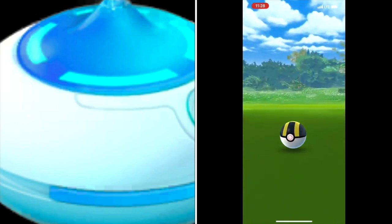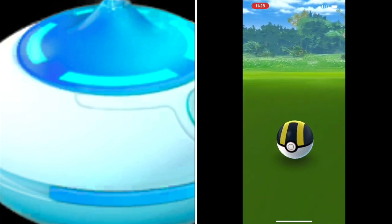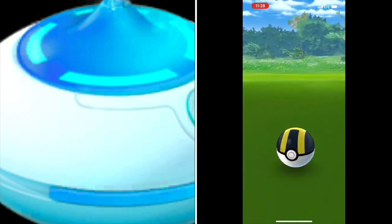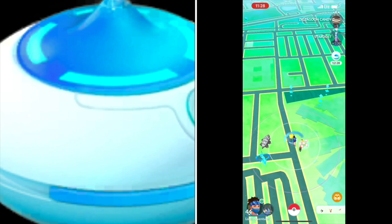When Pokemon spawn as a result of this Incense, they'll be surrounded by a blue ring of smoke. You click on that Pokemon and you'll be able to catch it, but of course sometimes they will flee.